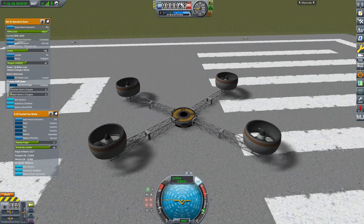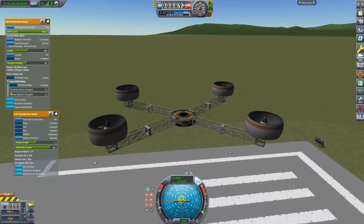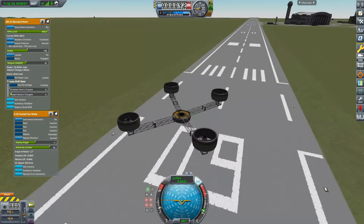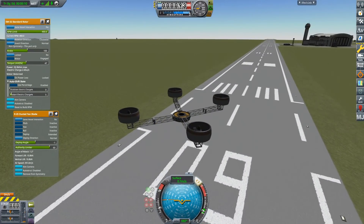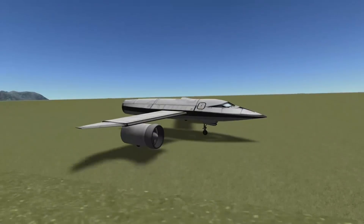If you have the Breaking Ground expansion, there are some improvements there as well. Most noticeably, added fan shrouds and ducted fan blades intended to move a lot of air when not a lot of space is available. Not sure I already got the hang of them though.